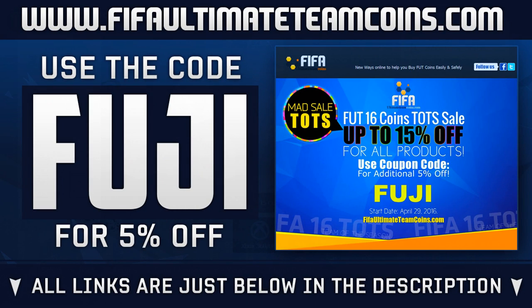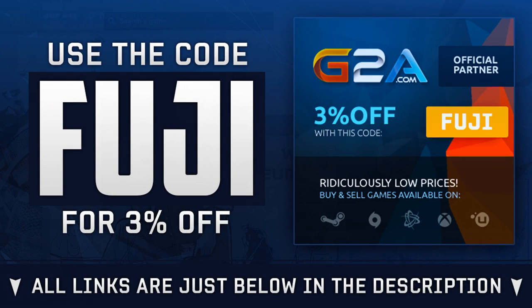If you are needing Ultimate Team coins, because he is pretty expensive, head over to feverultimateteamcoins.com — links below in the description. Use code FUJI to get 15% off. Go get your coins while they're on sale.